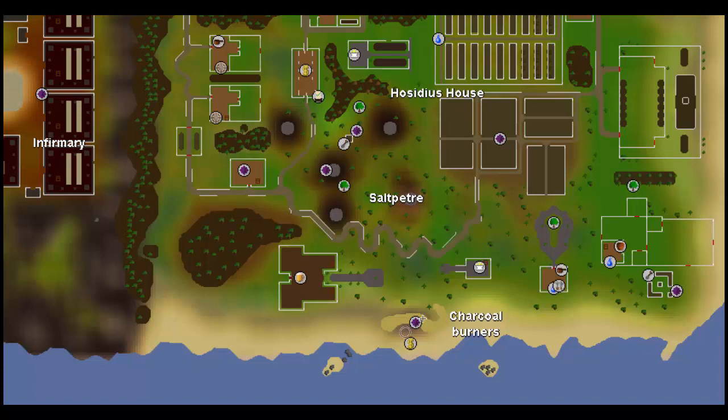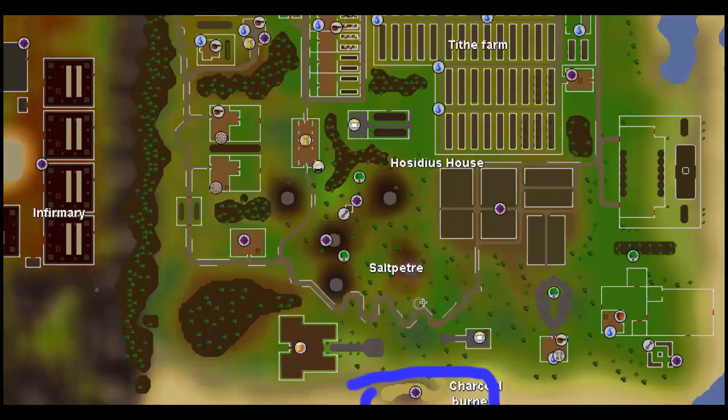So firstly, you're going to come here to the charcoal burners when you first start getting favor with House Lovakengj, and then another important location is the Saltpetre Mines. If you choose to mine this yourself, then you're going to need to go here for part of the favor collecting — even though it's really just preparing to make dynamite — but this is tradable so you don't have to mine it.